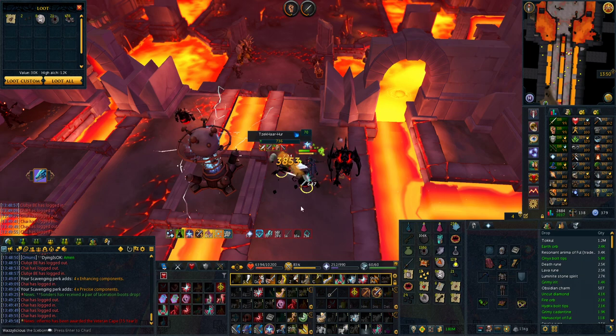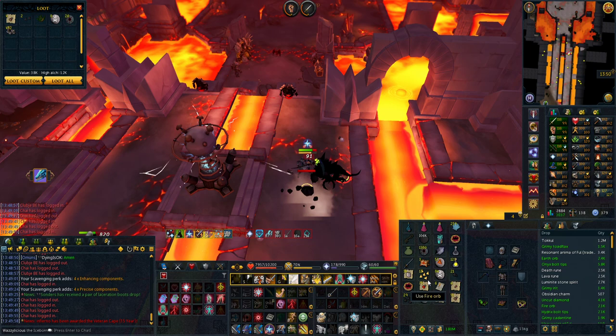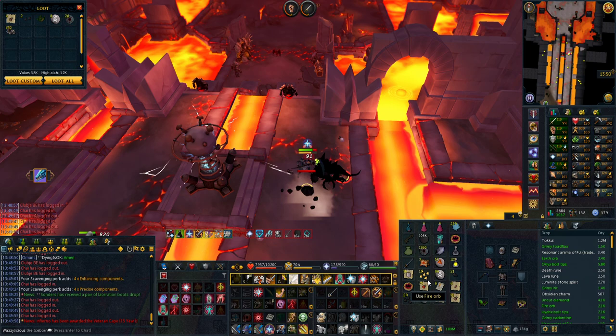I have about 1k in the chest, but now I've already got more just by doing this than from a whole week of zerging. Give this method a go — it's actually pretty good money as well. You get hydrix tips, onyx tips, salvage earth orbs, and a lot of cool stuff. Hopefully you enjoy it — quick video today, take it easy and I'll see you next time.